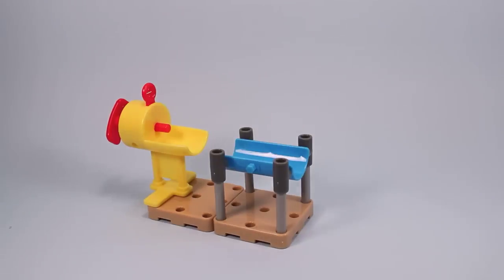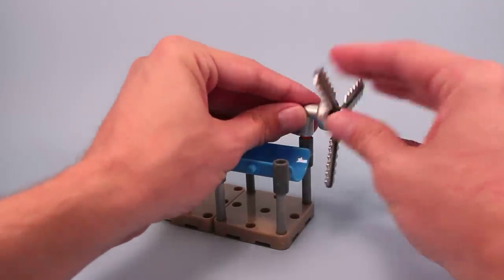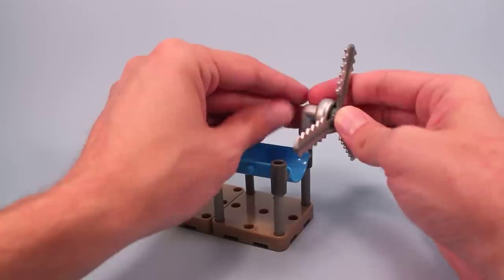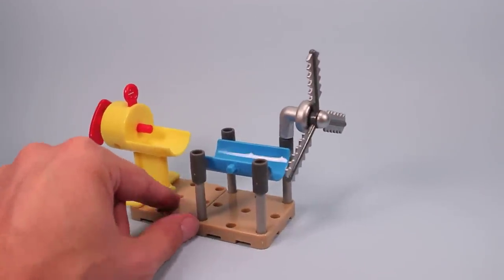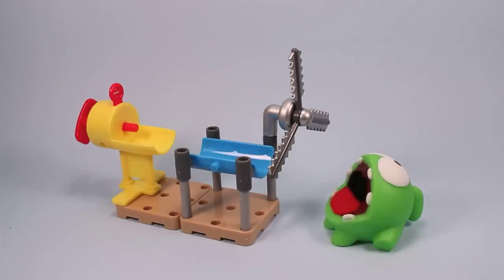Now we take the fan of death and we place it — I believe — like so. Can't place that way, obviously, it's going to hit. So right about here. And so that's going to cause the candy to hit something. And we're going to put Omnom there and start giving it some test runs.